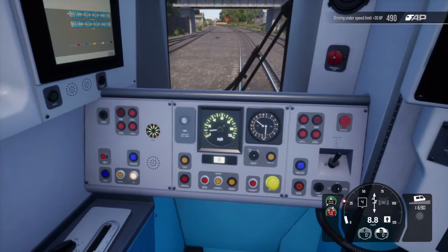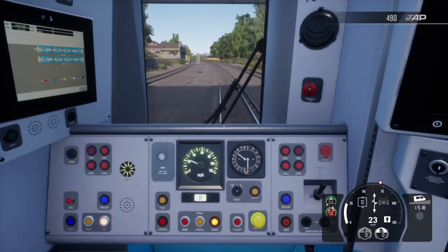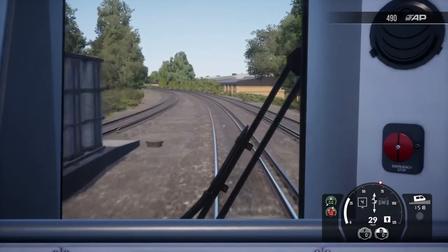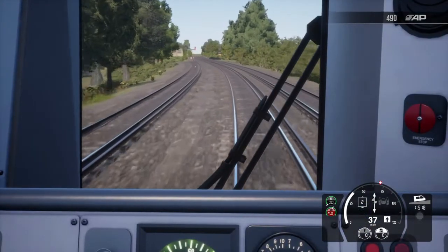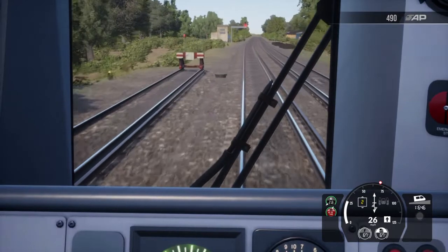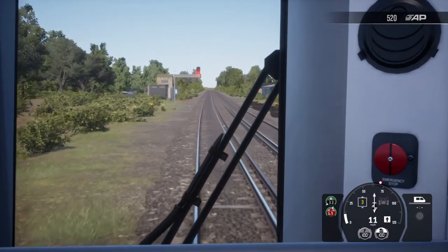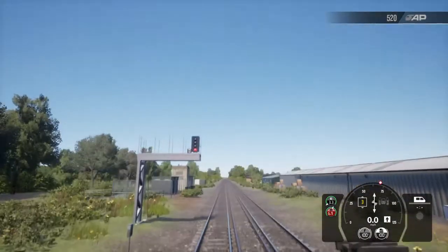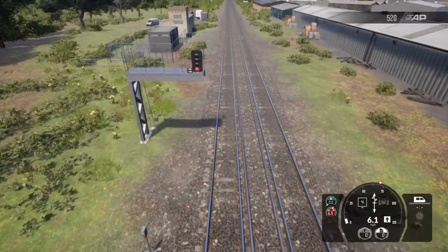Now I'm going to show you how TPWS works. I'll press the train stop override as we go past this signal. In the real world, TPWS is used at a red signal — if a train accidentally passes it, TPWS is used to stop it. In faster speed areas there are TPWS overspeed ramps: if the train goes past the red signal it gets an emergency brake application to stop it.